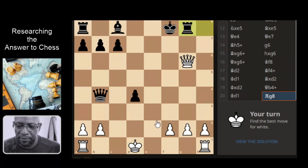Okay, this puzzle. Best move for white. Let's have a look at the situation. Coming here looks pretty straightforward, so check on the king.